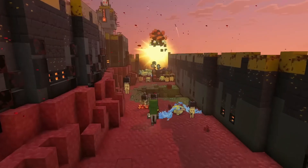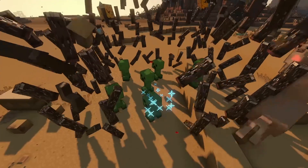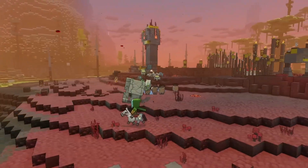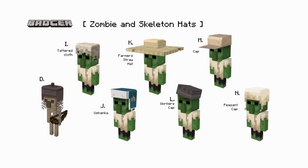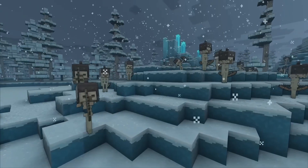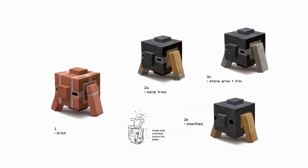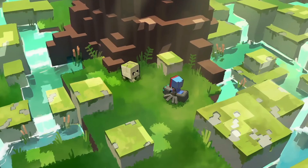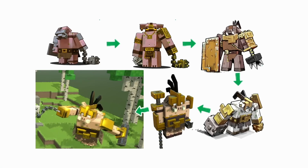So what is Minecraft Legends? It's a strategy game with a big difference — you will control a hero. This hero can run around overworlds and you've got to basically defend the world from piglins who have managed to find a way to come through portals and are trying to take and destroy the world. You'll have to unite mobs that you previously would always be battling against to help you, and there's going to be a selection of brand new creatures added too, with a whole ton of variations of your favourite mobs.